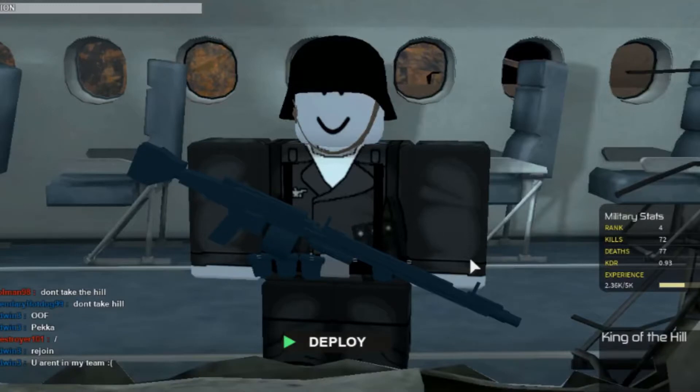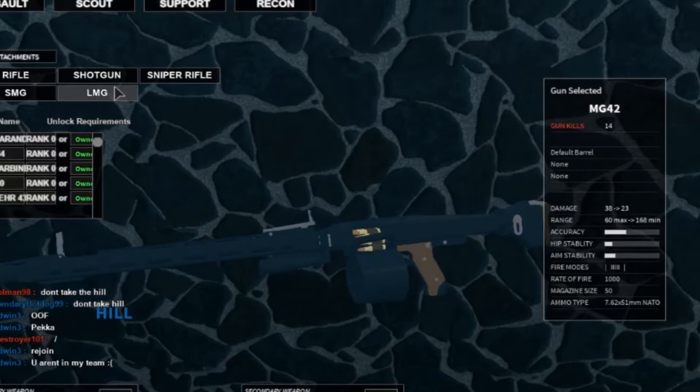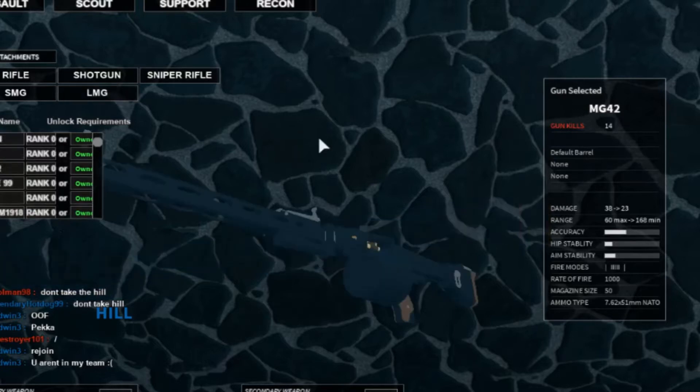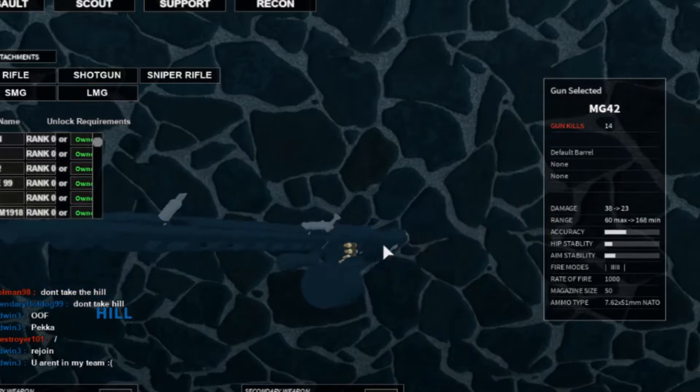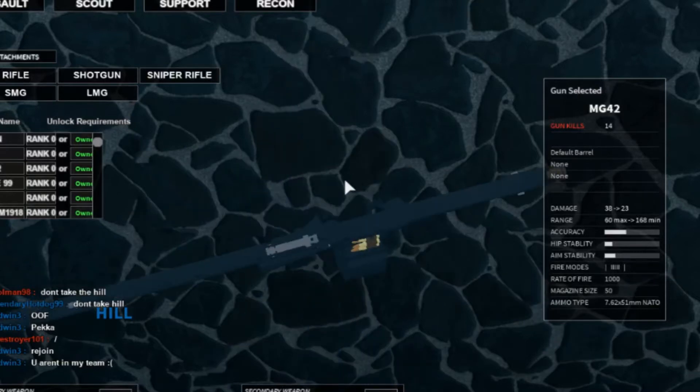So if you know anything about World War 2, you should know what the MG42 is, also known as Hitler's buzzsaw. It is a crazy gun with crazy firepower.